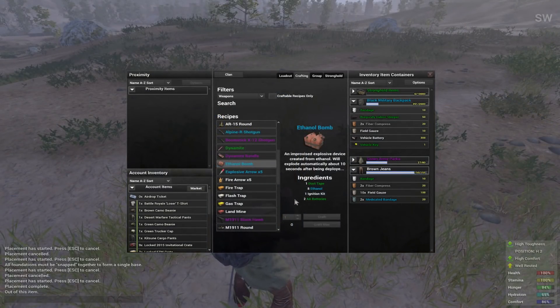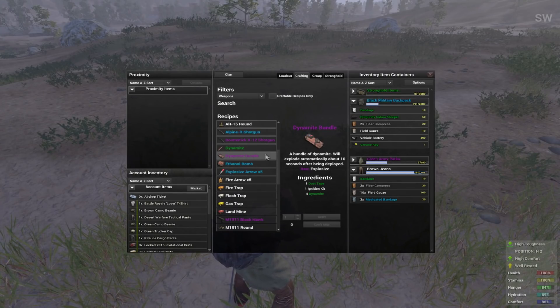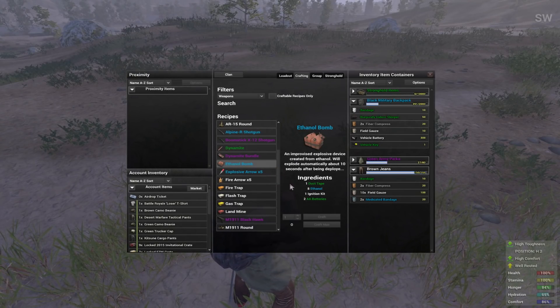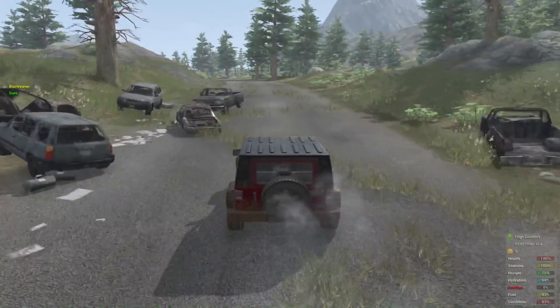Pipe bomb was removed, and the IED was renamed to ethanol bomb. Adjustments to the tier ranking of dynamite, ethanol bombs, and dynamite bundles were made to match explosive performance, along with an increased bulk of dynamite and bundles. Wrenches have also been removed from the environment.